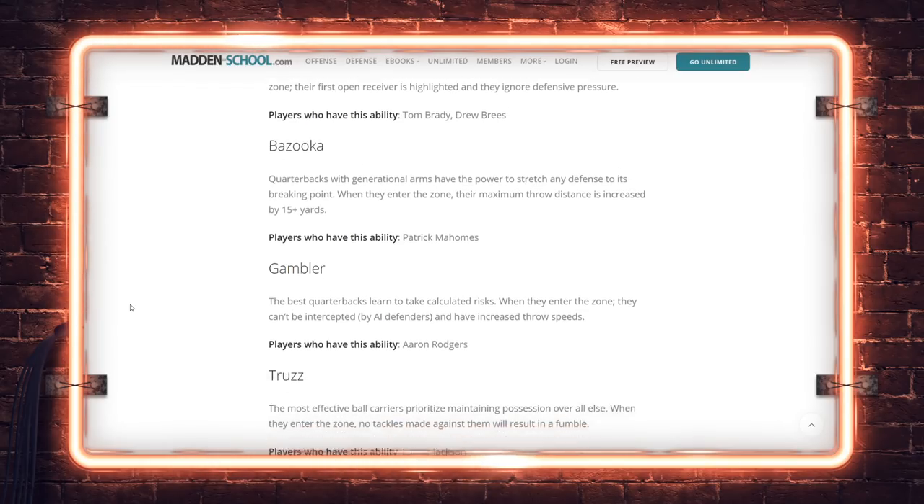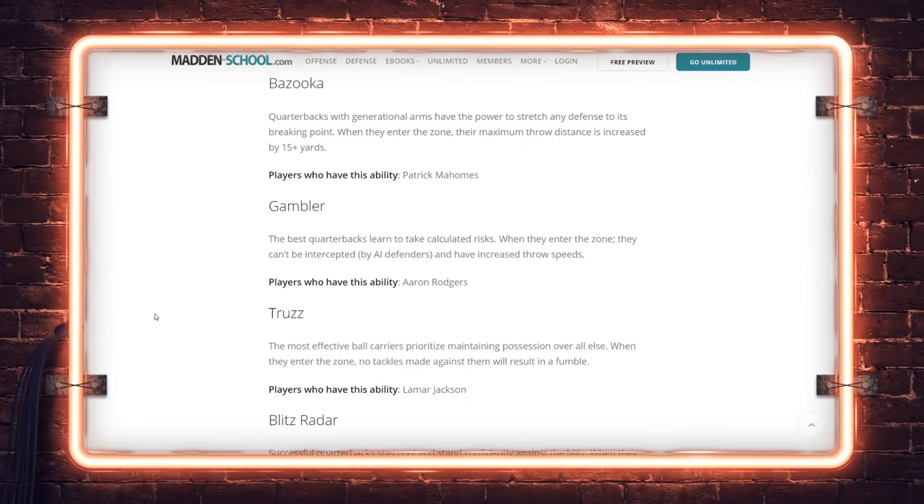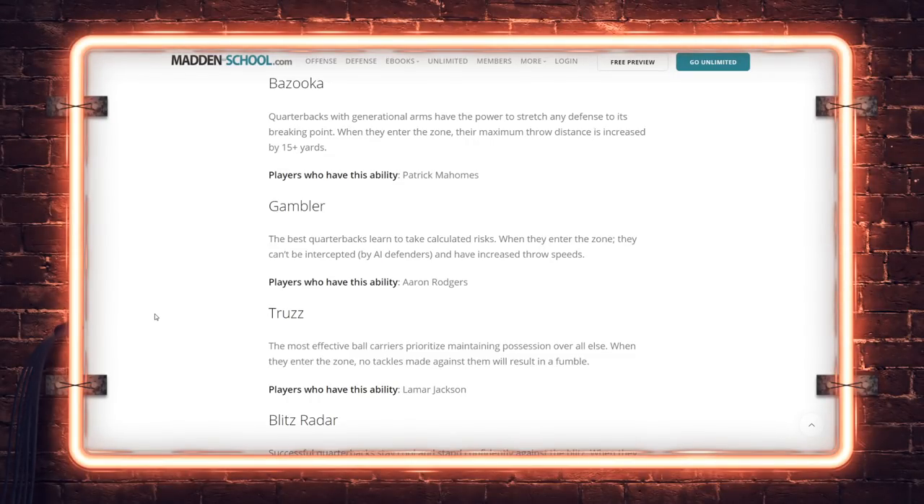Gambler basically means you can't be intercepted by AI defenders — you could still click on and intercept a Gambler. There's a new one this year called Truzz, given to Lamar Jackson as respect for his 2019 season. Basically, the most effective ball carriers prioritize maintaining possession — when they enter this zone, no tackles made against them will result in a fumble.